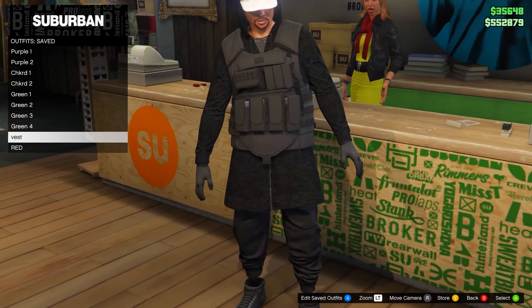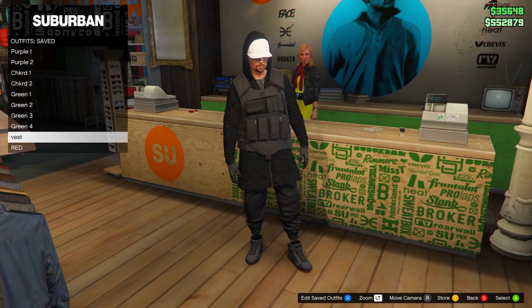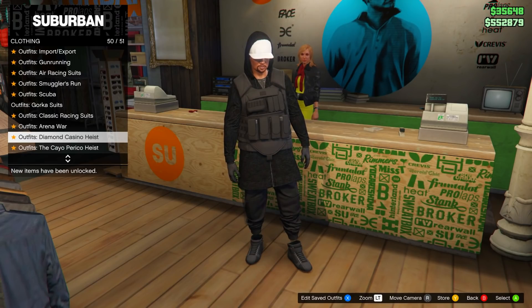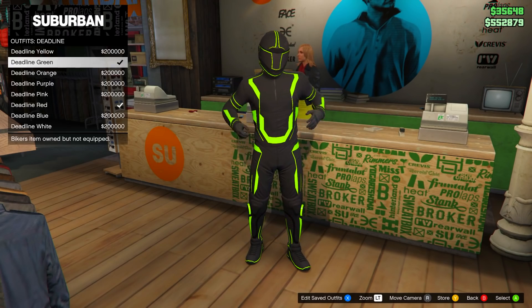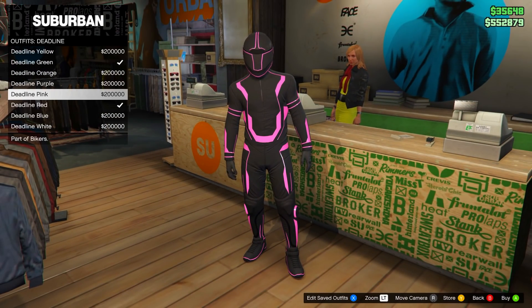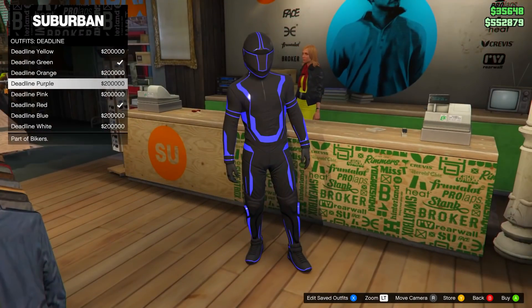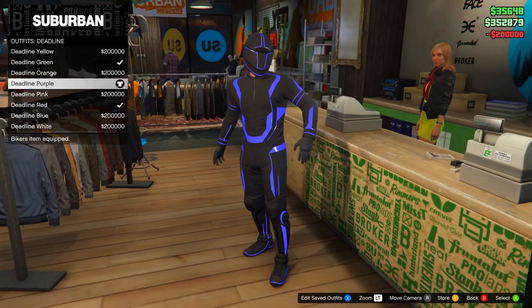The next outfit is the purple galaxy outfit — purple one and two. If you want the purple tron pants, you'll need to go to deadline outfits and purchase the purple one, which costs about 200k. If you don't want to do that, you can use any other purple pants like the purple joggers. But if you do want to use this outfit, buy it.